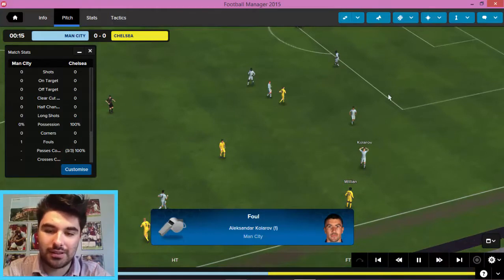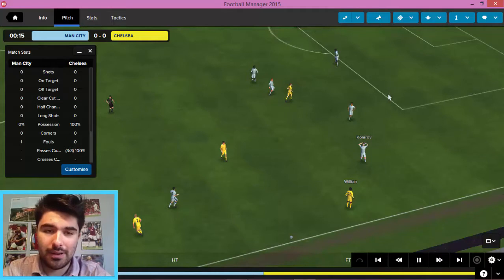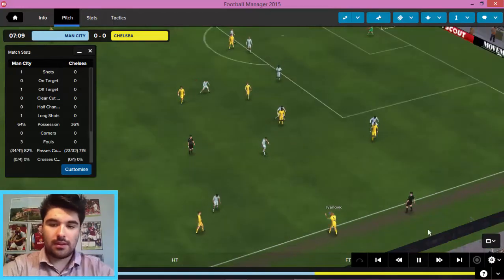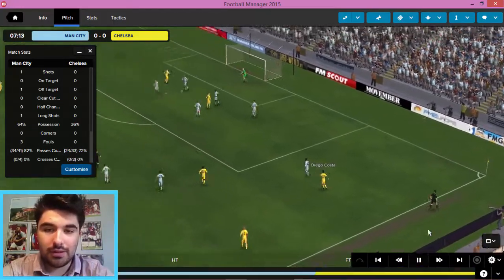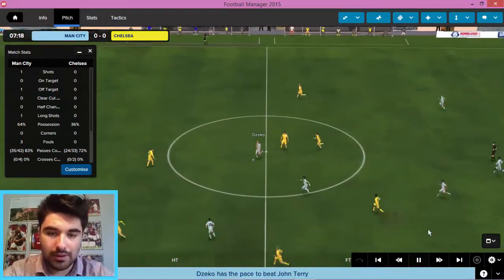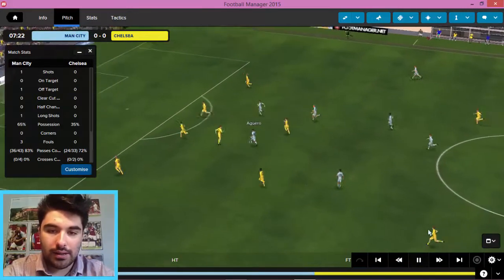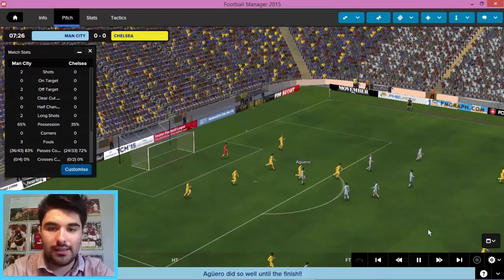Brilliant tackle from Kolarov to start us off. One thing I've noticed straight away is the face packs aren't completely broken on FM Classic, like they were in the FM League. The first real meaningful highlight here comes from Chelsea — Costa whips it in and Zabaleta deals with it well. Let's get the ball forward now. Dzeko, hold it up — that's brilliant. Aguero, what can he do? As part of the leading line of this diamond, he's going to shoot, and it's going to be well wide.